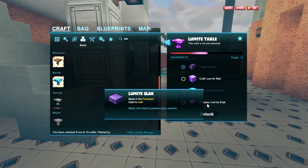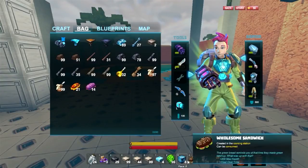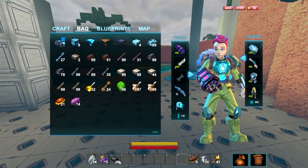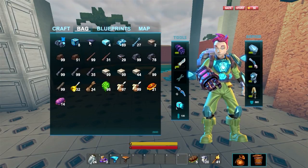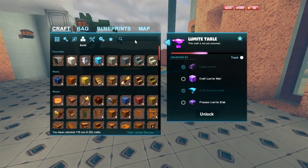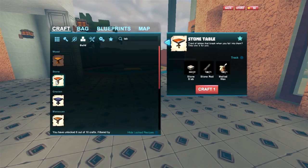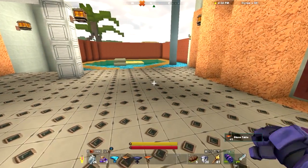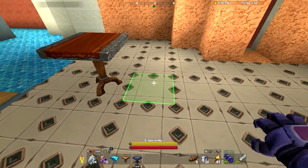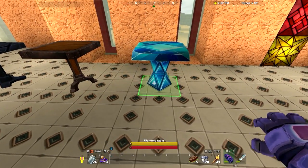What's this? Oh, I gotta take a lumite wall and process a lumite slab. Yeah, not gonna happen. Don't need a corrupt table. Actually the corrupt stuff is pretty interesting. So let's look at these. Let me look at table again. Let's make a stone table — I actually like the stone table. Let's take a look at all these tables. So you got a wood table, you got a stone table, then you got obsidian, iron, and diamond.